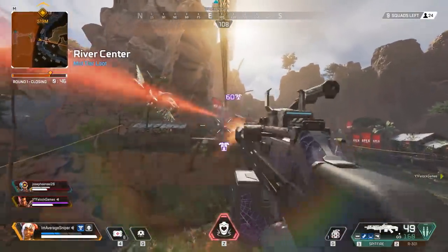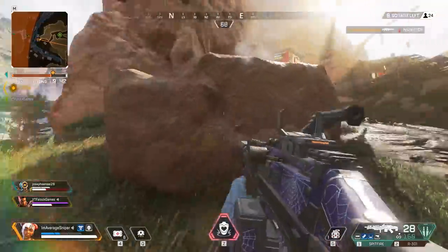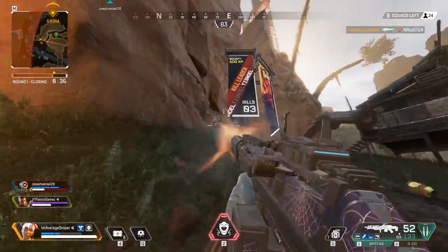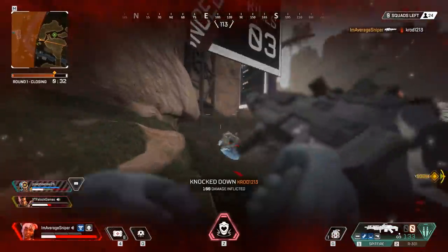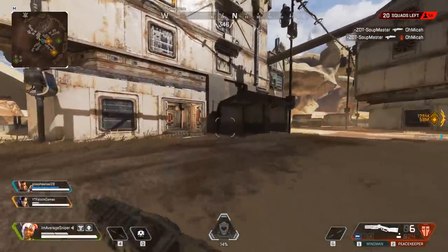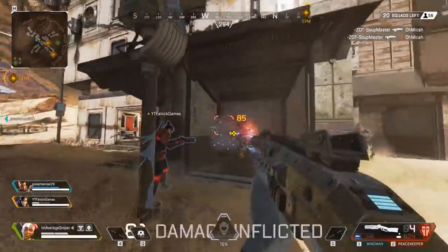If you all land right next to an enemy squad, stick together and try to punch them. The punching in this game is amazing. I have seen squads take out other squads with guns just because they started punching them while they were picking up guns. Each punch is going to do 30 damage, and if they're at full health it will take 4 punches to kill. If your entire team is helping with this, you will get them killed very fast, be able to take their gun, turn around, and fight the other enemies.